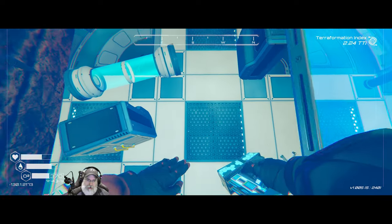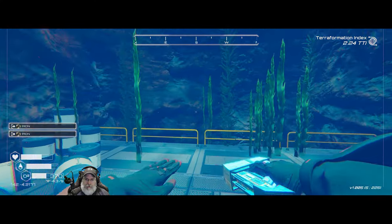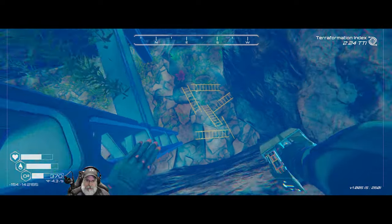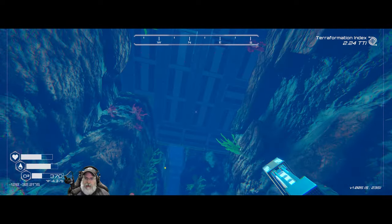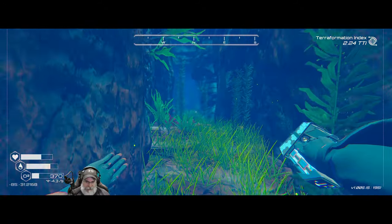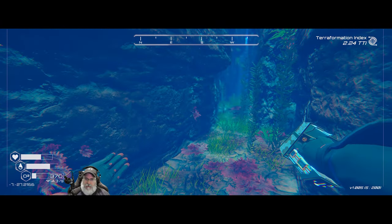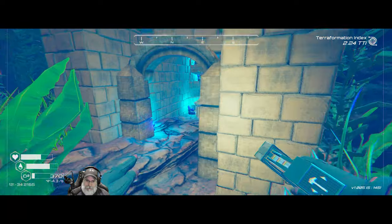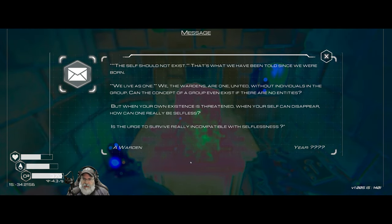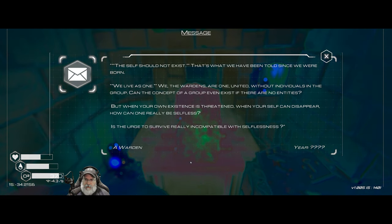I swam all the way up there last time and there's no air pocket, so it's a waste of time. We've got plenty of O2 — hopefully. Let's go down here. Actually, I'm going to go back up and surface for air to save this oxygen tank, but never mind — we did go in deeper, so let's just keep going. Here's the text: 'The self should not exist — that's what we have been told since we were born. We live as one. We the wardens are one united. But without individuals in the group, can the concept of a group even exist if there are no entities?'